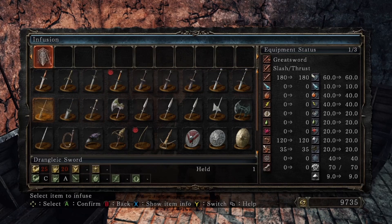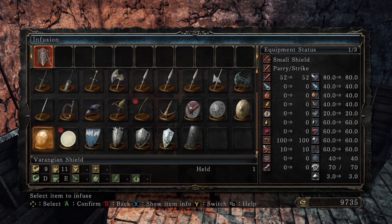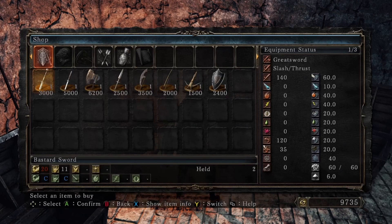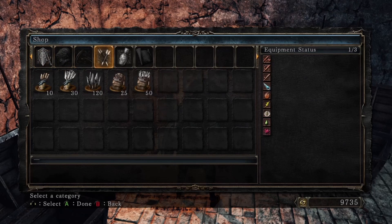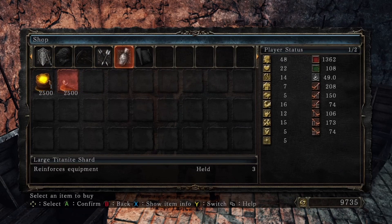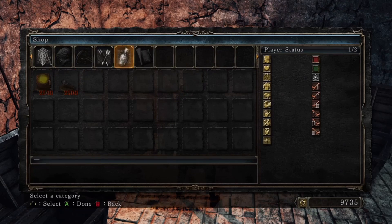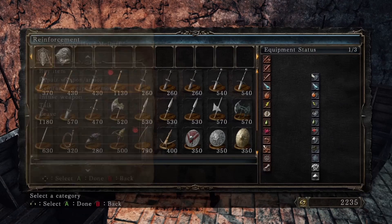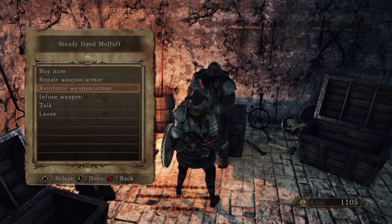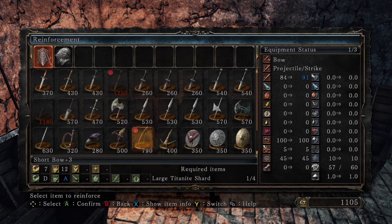I might have to just go get a different item. I don't really want to use a broken one. Let's see what items the blacksmith has. I don't have enough strength or dexterity to use these weapons, but we do have the great arrow and some basic arrows, repair powder. I'm gonna go get some titanite shards, see if I need to repair or reinforce anything. Let's just keep upping that sword — might as well upgrade the bow and arrow too, it's helpful for me.